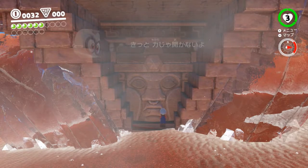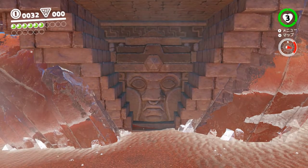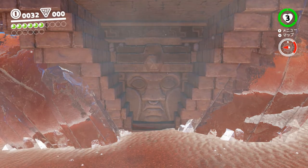In Sand Kingdom, to achieve peace as fast as possible, you would usually do what is known as IP Clip — to clip through the inverted pyramid door and make your way up through the pyramid to fight Harriet. But why go through the pyramid when you can just climb your way all the way to the top?